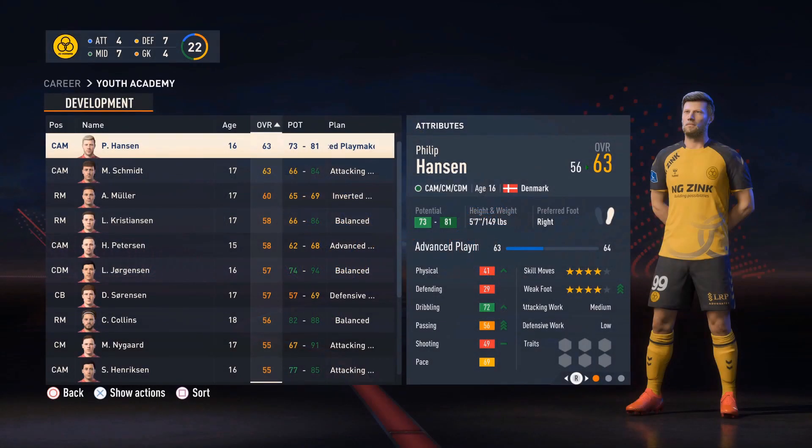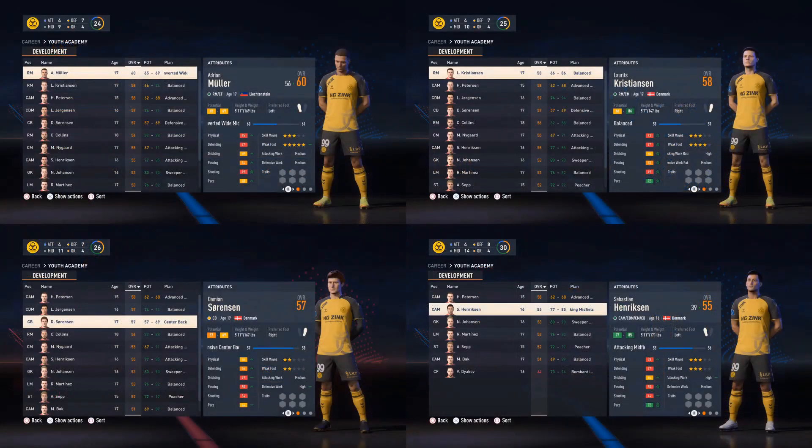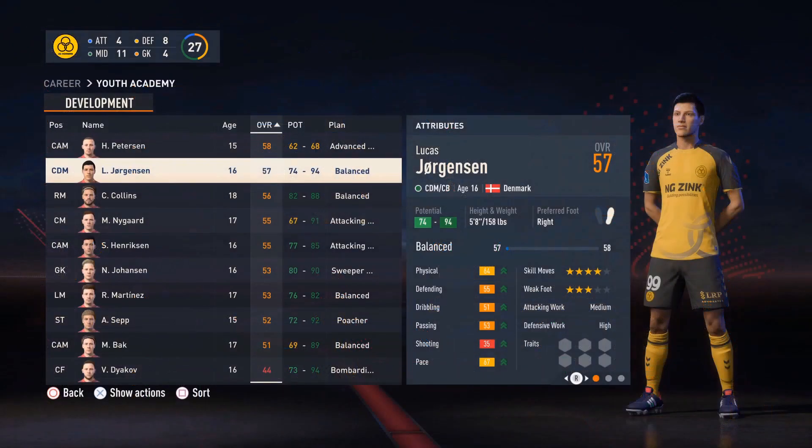Phillip Hansen is joining the team from the youth academy. He's a pretty good dribbler. We have a development plan on him to get that passing up. Also joining is Millie Schmidt, who is much better of a passer rather than a dribbler. We've got a couple other players — nothing too crazy, just a little bit of depth to add to the squad.